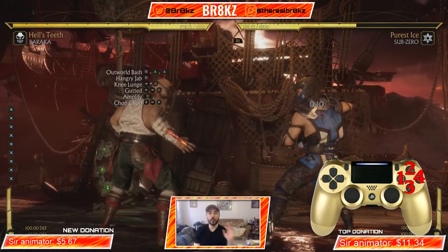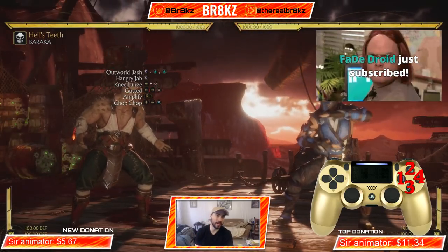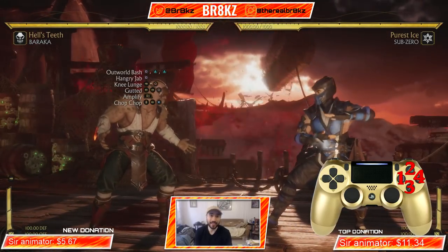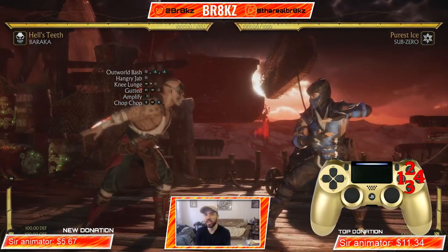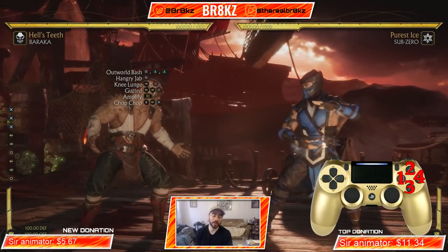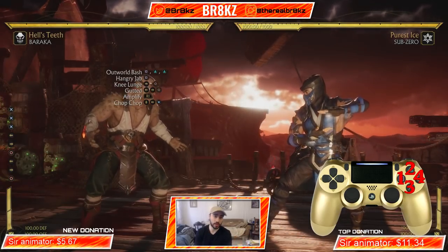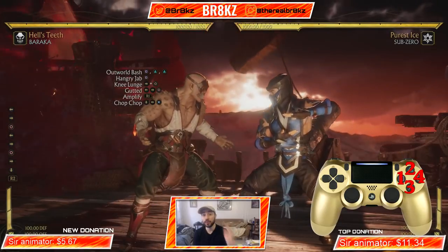So there we have it — 40%, 407, which is basically almost 41% for only one bar. Now if you wanted to turn that into a double Crushing Blow combo, if you haven't used your Gutted Crushing Blow yet, instead of doing Chop Chop you could just do the Gutted and hold it for the Crushing Blow, so you can get even more damage for a double Crushing Blow. In order for Outworld Bash to turn into a Crushing Blow it has to be on a punish, so this is a combo you'll be using after you guard something that you know is negative and you can get a really big combo off.